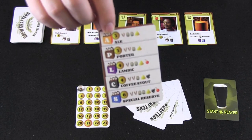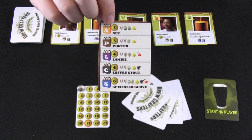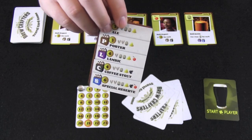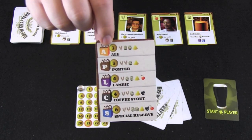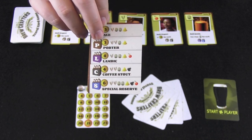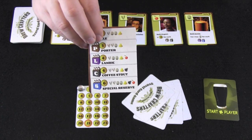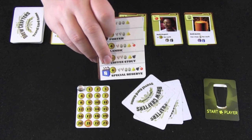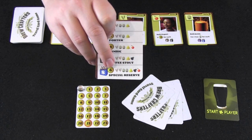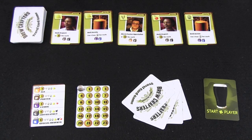The other side of this card tells you how you make each of the beers and how many points each is worth. For example, an ale takes a yeast, 2 hops, and a wheat and gets you 3 reputation. Porters take more wheat and less hops but give the same points. This goes all the way up to the special reserve, which takes 1 yeast, 2 wheat, 2 hops, a coffee, and a fruit but is worth 6 points. The more complex the beer, the more points you earn.